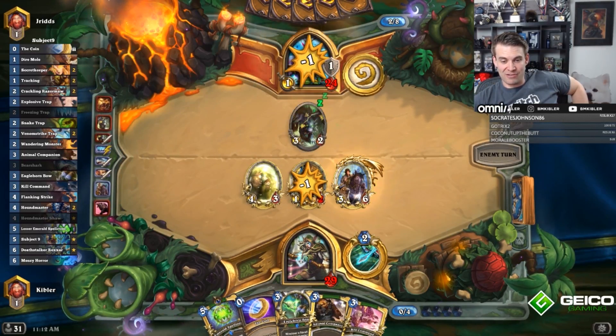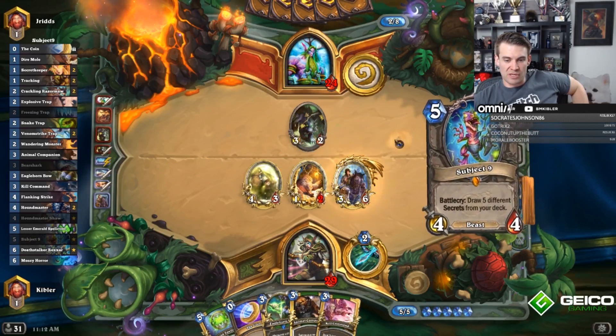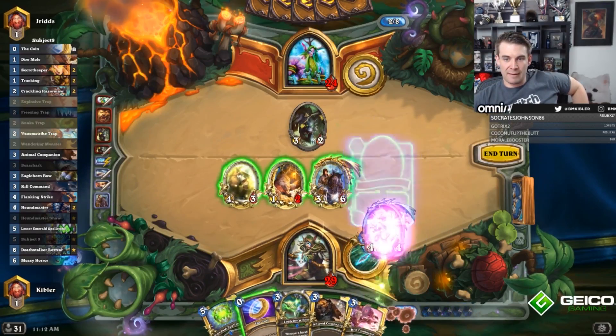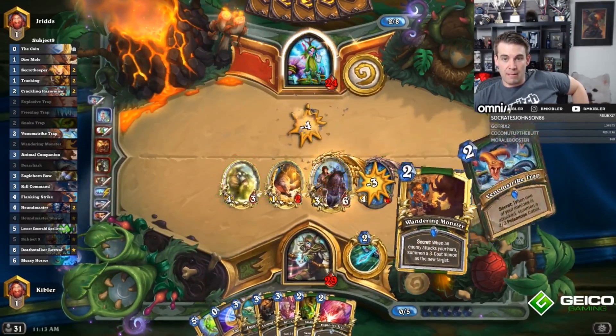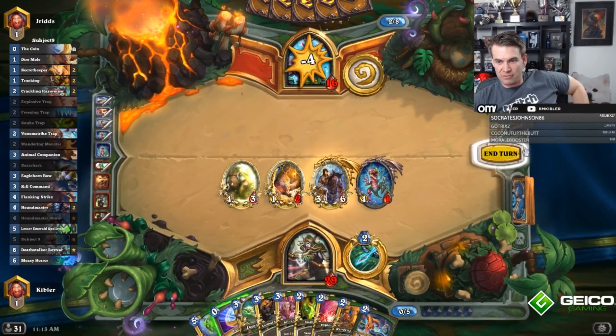Gonna replay it. Interesting — Subject Nine. Kinda wanna just attack Subject Nine into his guy. We'll get one, two, three, four. By doing this, we thin out our deck here. We're also better against a Spreading Plague than if we had just Spellstone, because we have fewer guys.